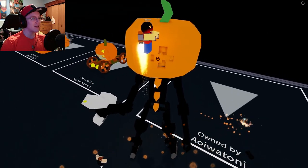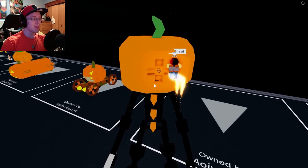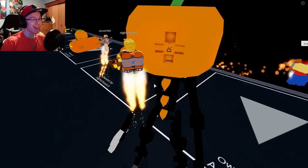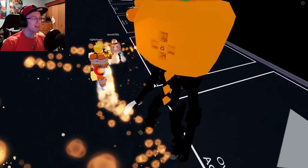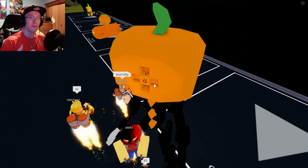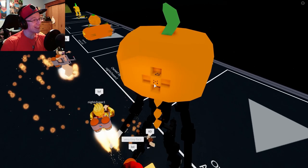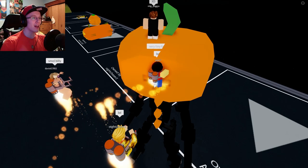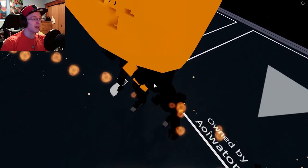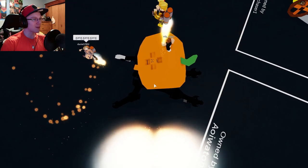Next up is AoiWitoni and his pumpkin mech with a gun — because everything needs a gun. It's got multiple faces and can do multiple different emotions. Overall I think the mech base looks really nice. I kind of wish more detail might have been put into the pumpkin — maybe some more detail with the coloring of the pumpkin could have been done. But overall, really solid. I have nothing to complain about with the mech body because that is really nice — although it looks like it just snapped its neck.